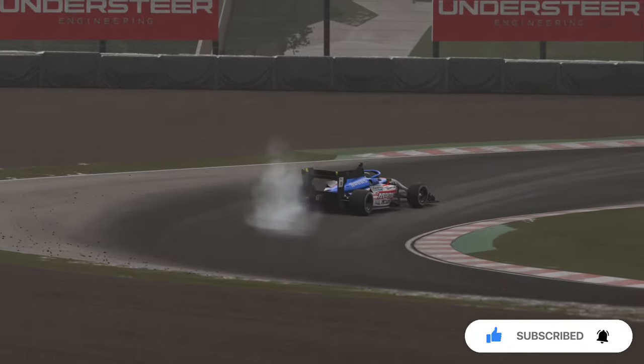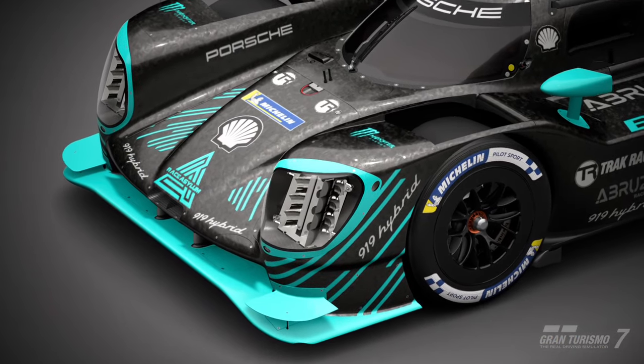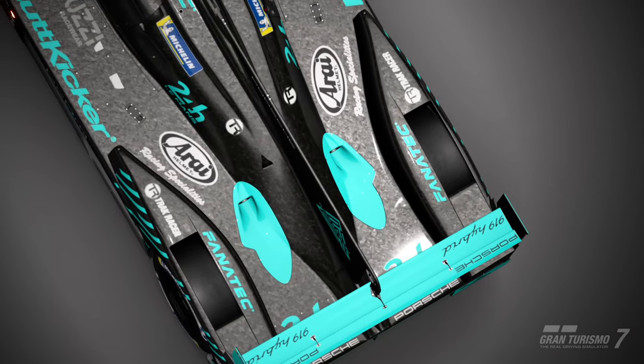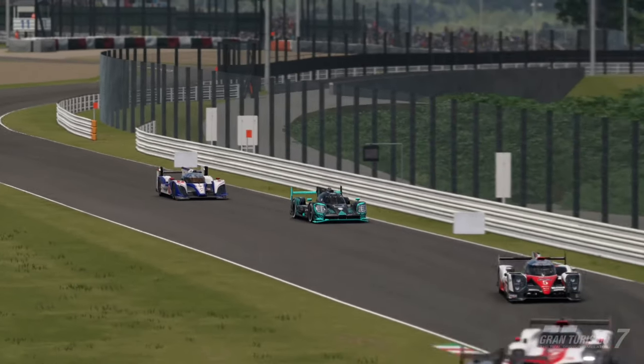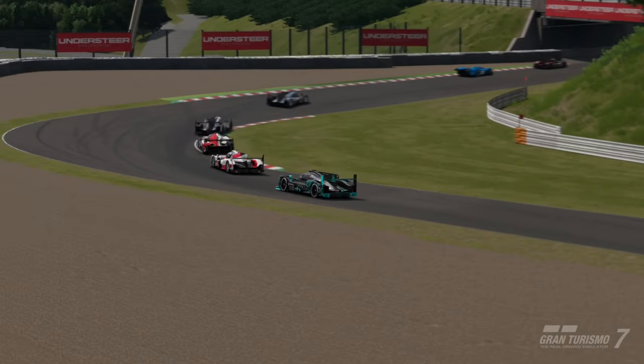We're also going to have some fantastic slips, tricks, spills and crashes in this one. Coming back to my previous video, I recommended the Porsche 919 Hybrid as my go-to car for this race. For the purists, it's a Group 1 Prototype Series race and this is a Group 1 car — so that was my natural choice.